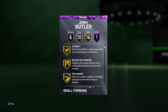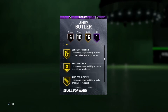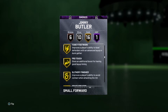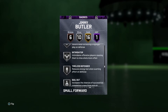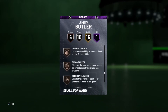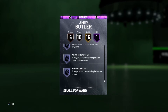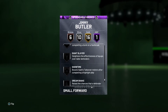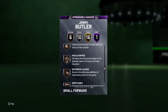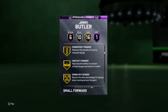His badges: Green Machine Hall of Fame, then he has Acrobat, almost Finisher, Pick Dodger, Interceptor, Lightning Reflexes, Off-Ball Pest, Trapper, Volume Shooter on silver, Clamps on silver, Heart Crusher, Intimidator, Difficult Shots bronze, Defensive Leader. You can put Range on him but you can't put Quick First Step on him, and you can upgrade his Clamps.